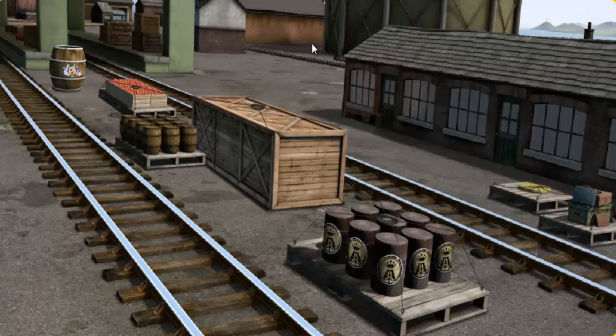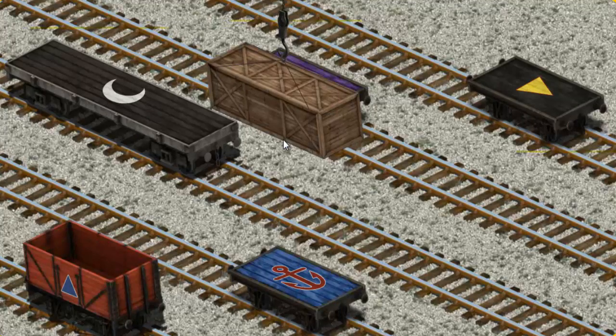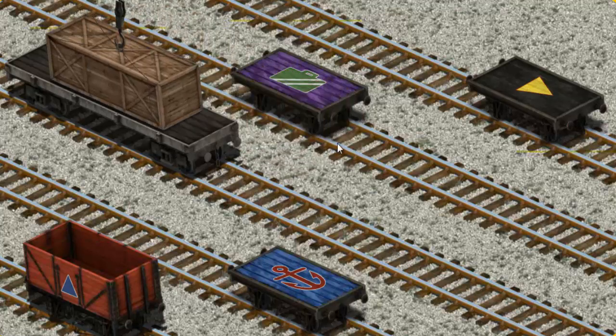It's a busy day at Brendam Docks. Thomas and his friends have many deliveries to make. Thomas must deliver the very long crate to the steamworks. Show Cranky where the very long crate is. Wait a minute, we're looking for a different one. That's not what we're looking for. Help Cranky. We're looking for a different one. That's it! Let's lift and load. Now the cargo must be loaded. Show Cranky where the black flatbed with a white moon is. You found it!